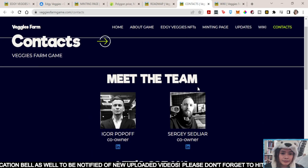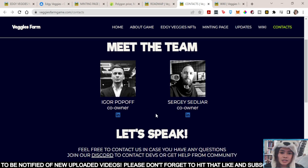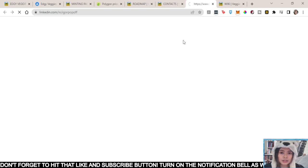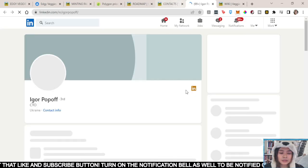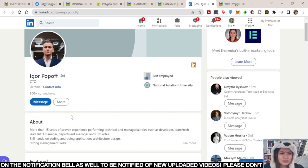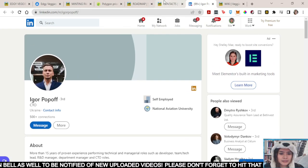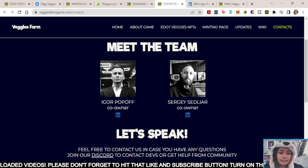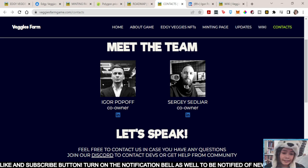For the team, you've got the team — they are doxxed. Igor and Sergi are the co-owners. You can check their LinkedIn — they are based in Ukraine. Hopefully they're good. But yes, this speaks so much about the game. Because if they are documented, then it means you can hold them accountable if something goes wrong.